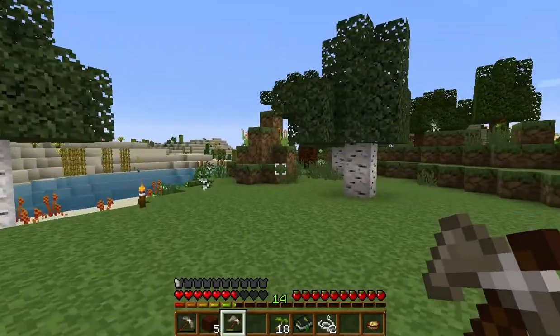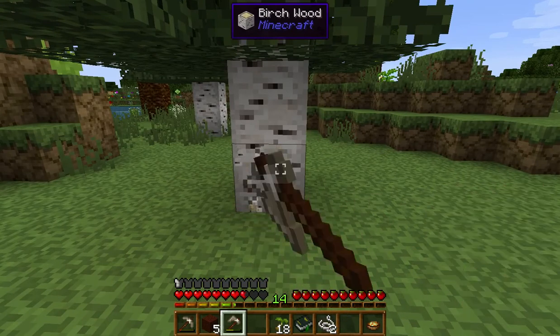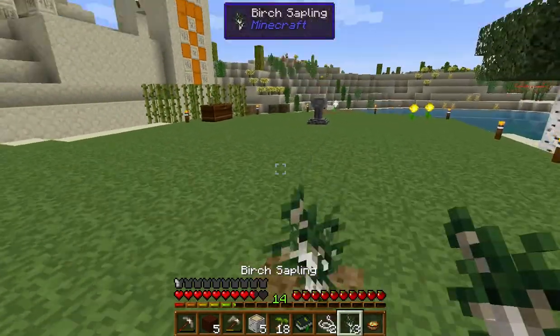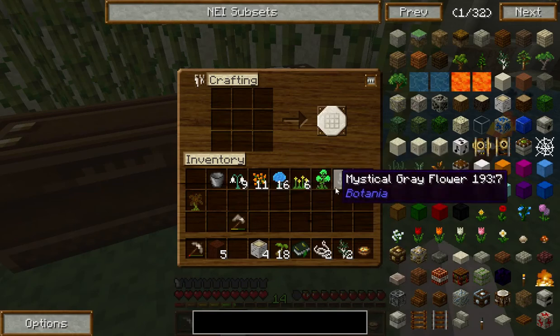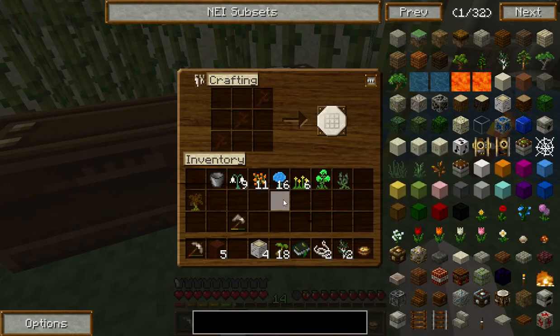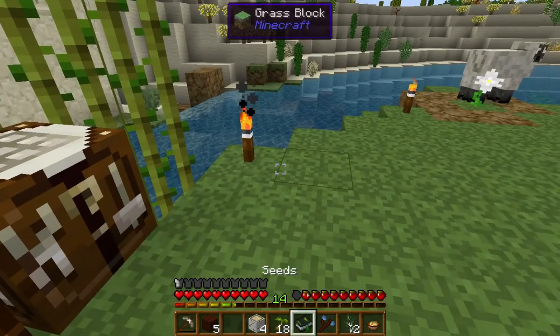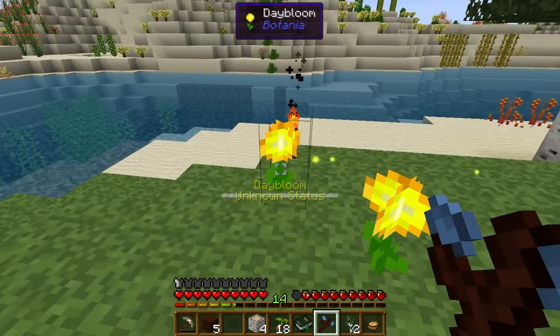Now we're gonna need to cut you down there, sapling — bird sapling tree stuff. Stop looking at me! We'll replant a tree there and there we go. Climbing a tree over there. Okay, so we have wood, we need a crafting bench. Put the crafting bench over here, and now we need three sticks. What color is this? I like this, this looks nice. Okay, three sticks, and it doesn't matter what flower petals you use — that just determines what it looks like. And now we should be able to see unknown status.